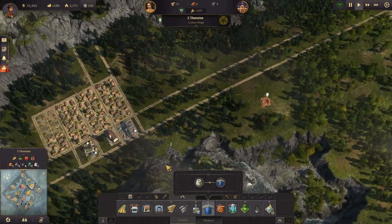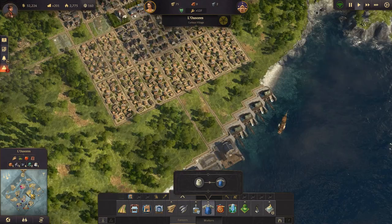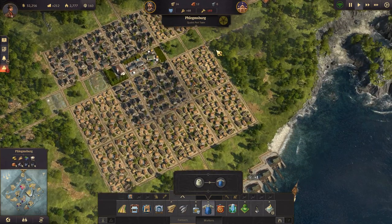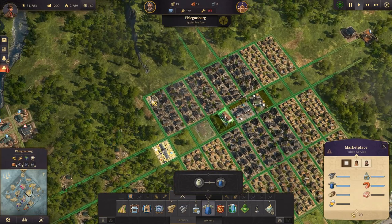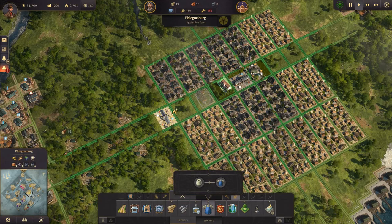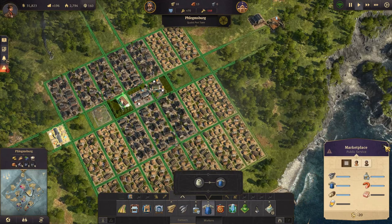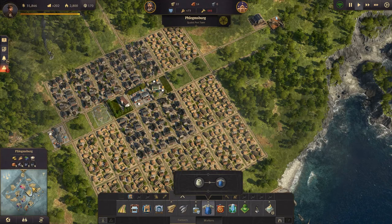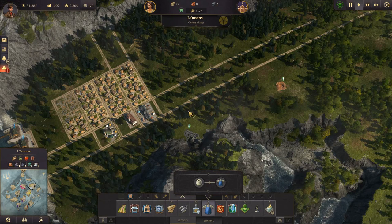Hey everyone, I'm Nog and welcome back to Anno 1800. In the last episode we got steel production going over here on our main island. We have a bit of steel production going but we have a huge worker shortage, so we need to upgrade some residences and build a second marketplace. While we wait for timber, steel, and bricks to come in, we'll head over to our other island - Lusores or something - and do a bit of work over there.